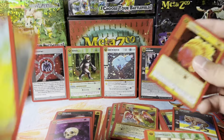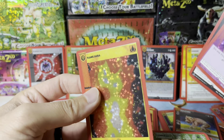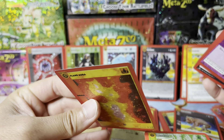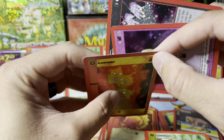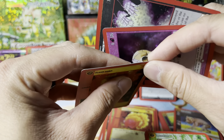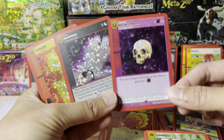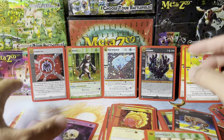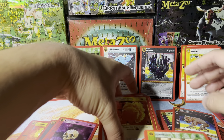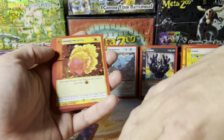Unending Fire Crystal — that's fitting, 'unending,' because I'm still gonna open some MetaZoo. Here's my damaged box that I kind of fixed — just gotta finesse it a little bit. The pull tab at the very first thing in the video — blame it on the pull tab. These cards kind of give me Magic: The Gathering vibes.